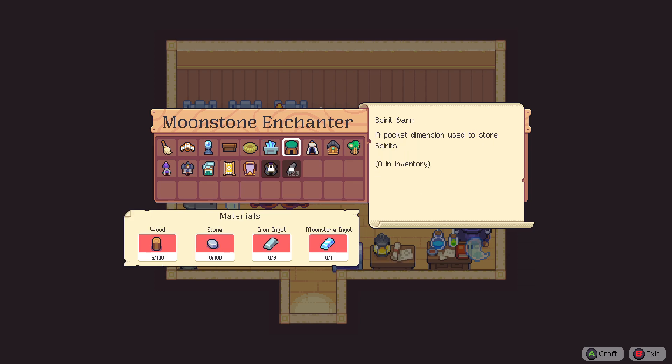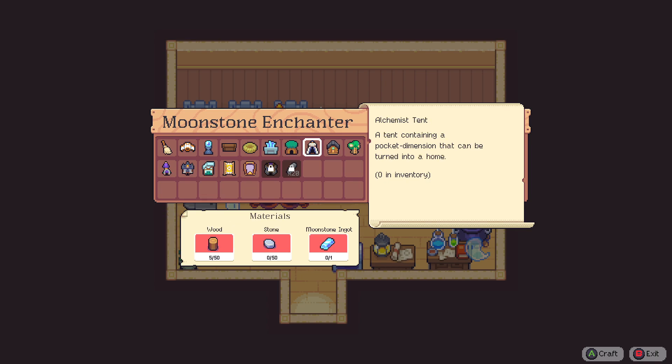Look what it needs to make it though — it needs a whole moonstone. That's gonna be useful eventually. And an alchemist tent — we don't really need one of those. An alchemist cabin though, I think we need that. I don't want to use my wood. And a tree fort — a home in a tree containing a pocket dimension that can be turned into a home.